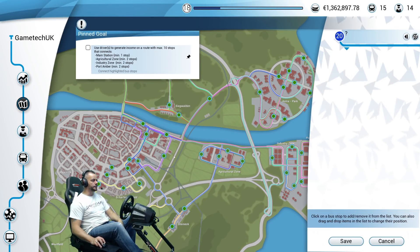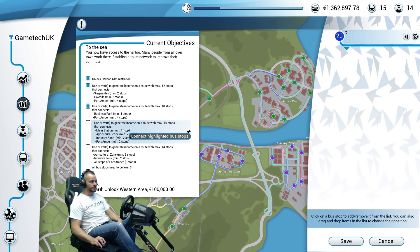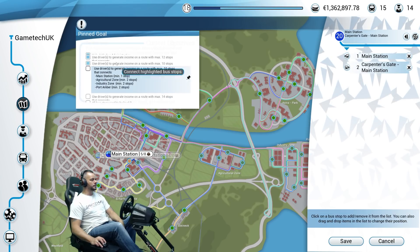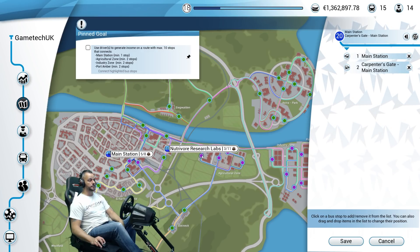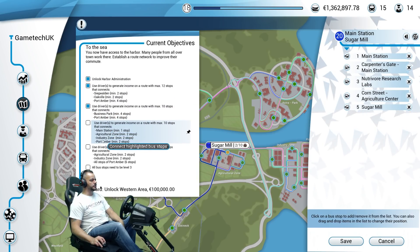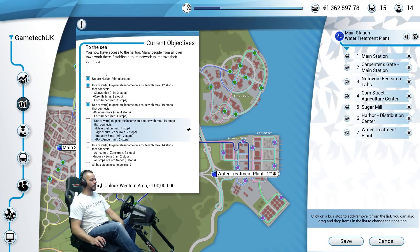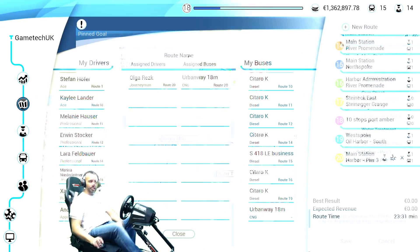The first thing to do is set up a new route, and it needs 10 stops. It's only giving me seven mandatory stops, so I can pick three optional ones. Main station — we'll do two stops there. Then we're going to go to the agricultural zone, just over here — a minimum of two stops, so we'll go three. Now we're going to go over to the industry zone — five, six, seven — and then Port Amber: eight, nine, and ten.